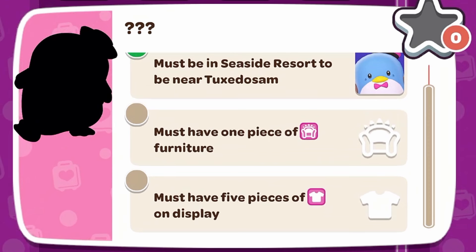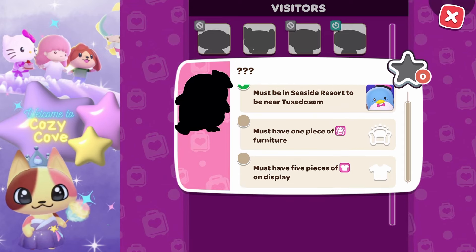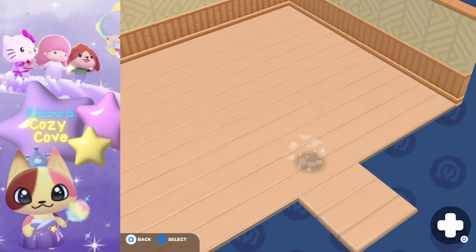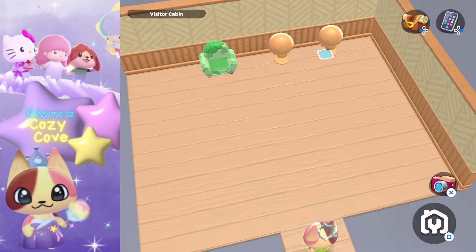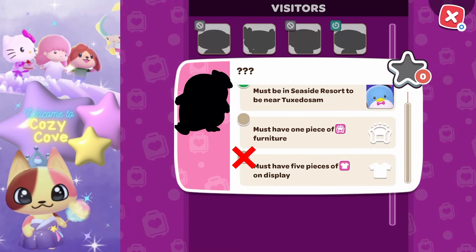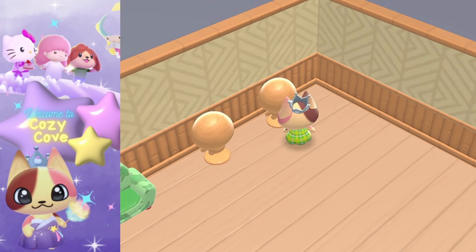For this next seaside resort cabin, you need one piece of a specific furniture type and five pieces of clothing on display. Let's grab the furniture and some mannequins. The piece of furniture and mannequins won't check off until you put clothing on them — go up to the mannequin, click the hand icon, and select your clothing of choice. I only have two mannequins right now so I need to get more from the shop.